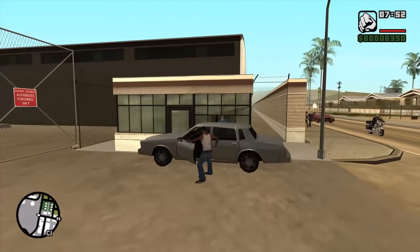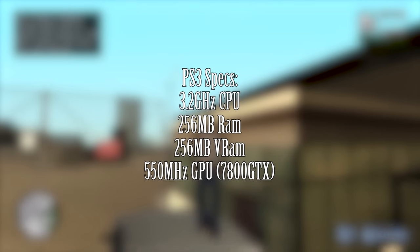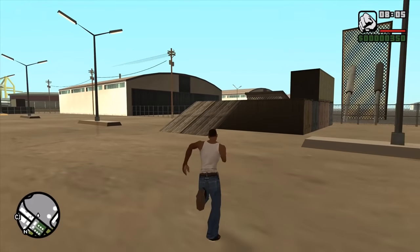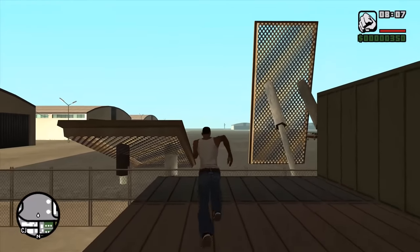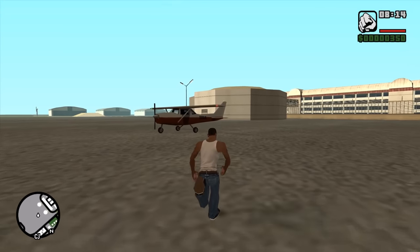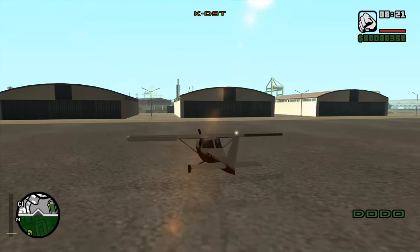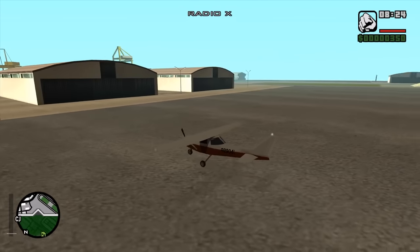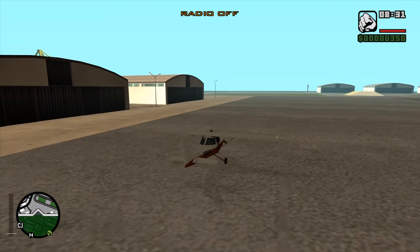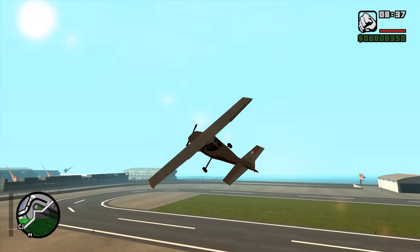The PlayStation 3 has a 3.2 gigahertz single core Cell processor, 256 megabytes of RAM and 256 megabytes of VRAM. It also has a GPU clocked at 550 megahertz, which is comparable to the Nvidia 7800 GTX. If we built a PC with a 7800 GTX it wouldn't run much at all, so the PS3 has incredible optimisation on its side. Most games run at 720p with a target of 30 frames per second, so that's the goal we had in mind for our PC.